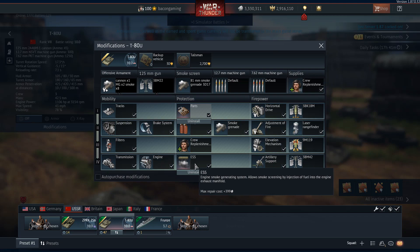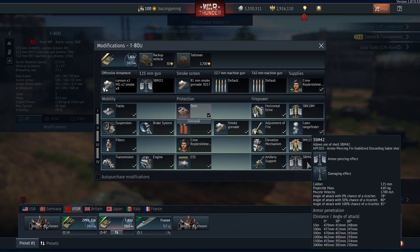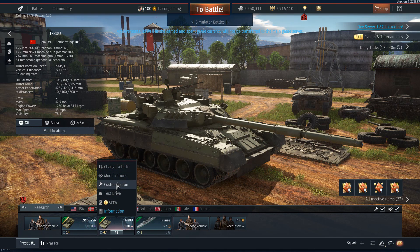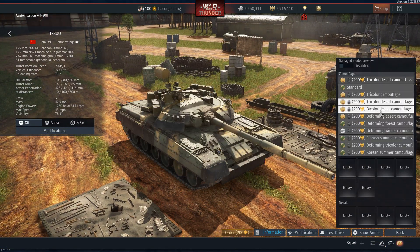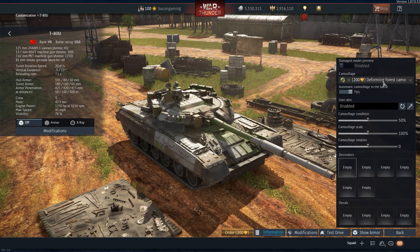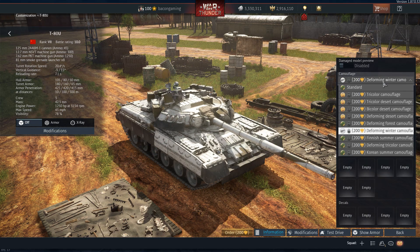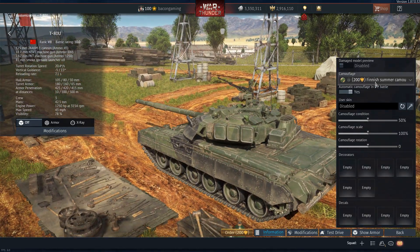Jumping down to tier four, you have transmission, engine, exhaust smoke system, artillery support, and then your final APFSDS round which has a decent amount of pen. Generally this round is obviously not the best in the game, but it is a fairly decent round that will come in handy. With camouflages, again like on the Tunguska, you have lots of different camo choices ranging from many different environments — these are generally the common ones you'll find on most Soviet tanks.